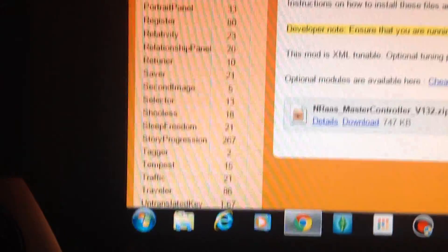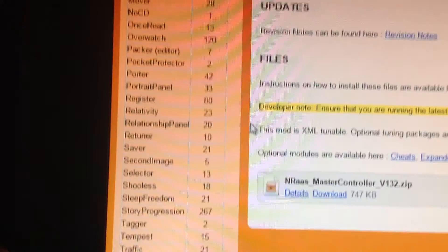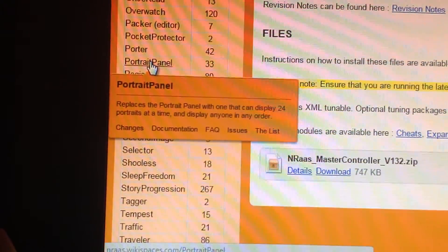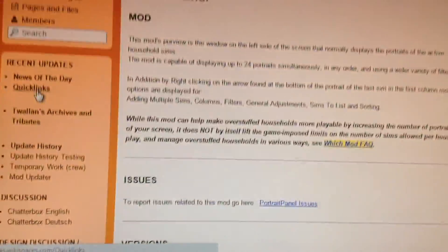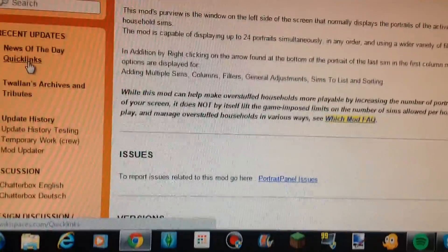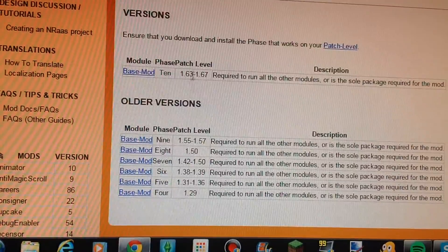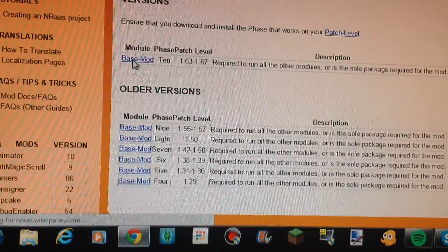That's just one mod you need. Listen carefully — you need a different mod to do this too, and it's called Portrait Panel. What it does is it displays people's traits when you hover over their face in the corner on the left. You want to go to patch level and go to base mod only.